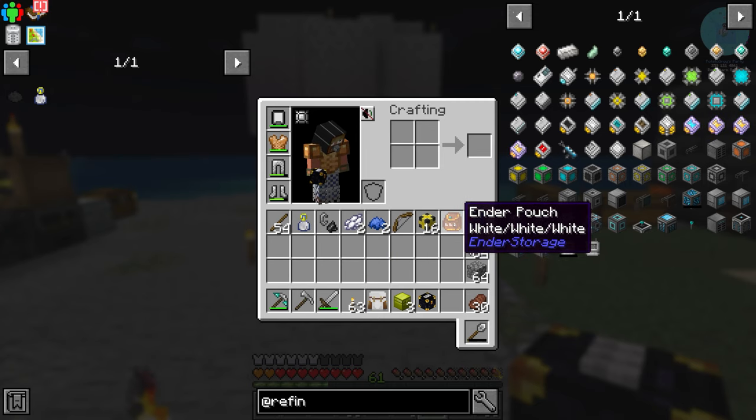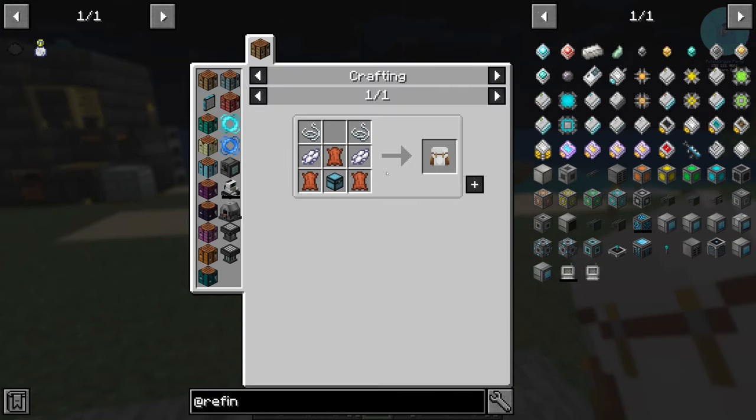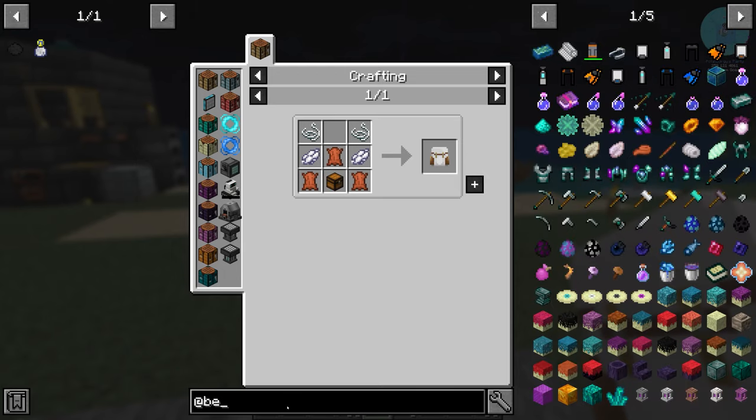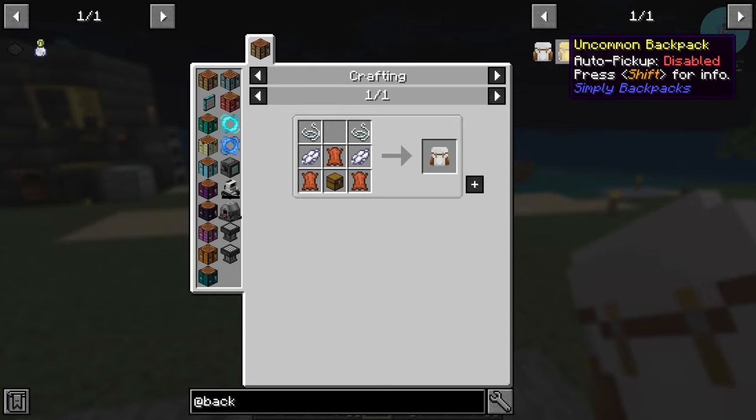Before we go into the nether, I want to set up a way to use our ender pouch so we can send stuff home. Even though I made myself a little backpack — which is really simple, just a little chest, really all it is is leather — if we go to the backpack mod, there are a couple of levels of it. The next level is gold, then diamond, then a nether star, which holds 99 stacks — pretty crazy.